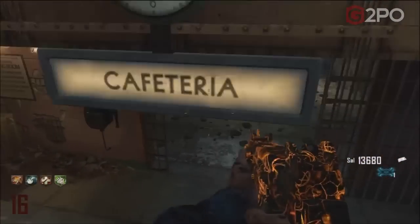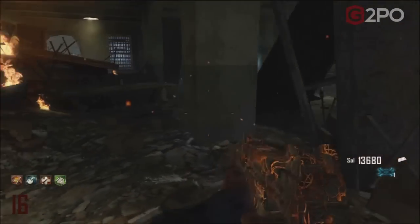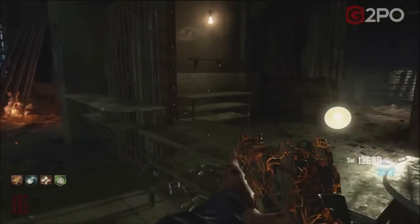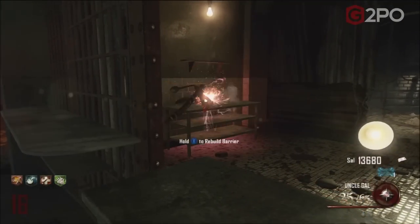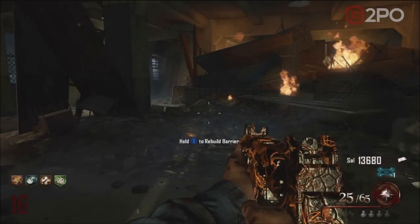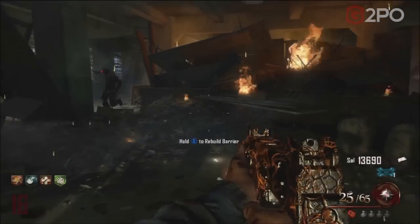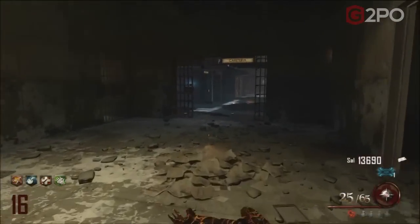The second spoon is in the cafeteria — you don't have to zap this one while you're in the afterlife. Go to the back of the cafeteria and right there on the table on the left-hand side is the second spoon. Grab that, and you should be good to go. The numbers should now be flickering on the number panel.